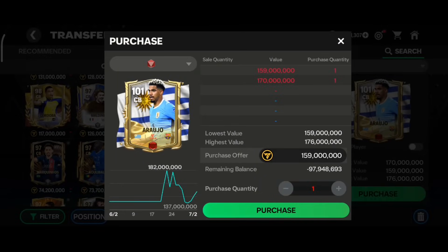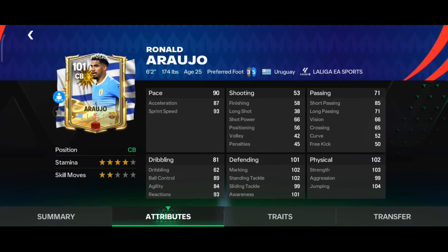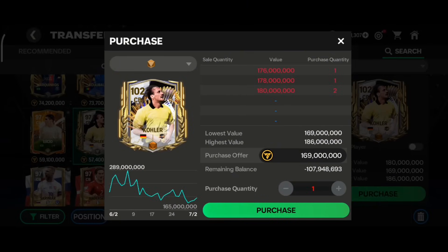The next card is red rank Arahu from the Copa America event. He has 90 pace, 101 defending, and 102 physical, with six foot two height and four star stamina. Marking, standing tackle, sliding tackle, and awareness are all very good, along with excellent physical stats. He has Medium-High work rate with Power Header and Dive Into Tackle traits — perfect for a center back in Head to Head.